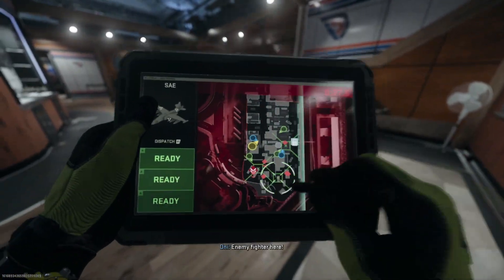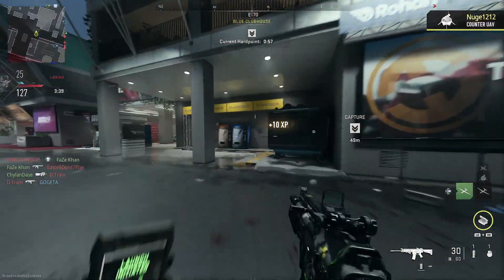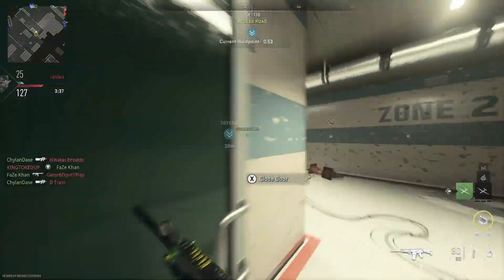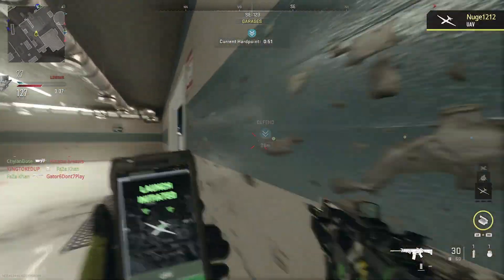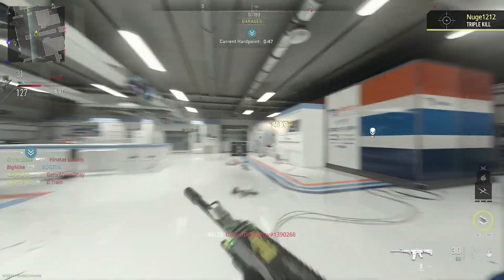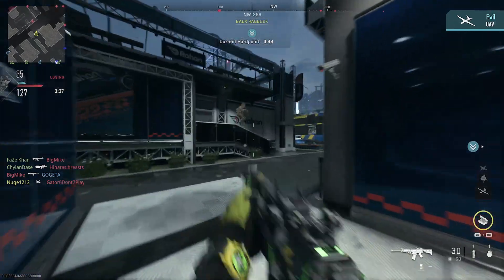We've lost half the field, fight back. Requesting close air. Target's off. Counter UAV, they are blind. Solid copy, counter UAV is blocking enemy recon. Requesting recon flyover. Copy, UAV is on. Solid hit. Go to factor target. Our UAV is orbiting the area.